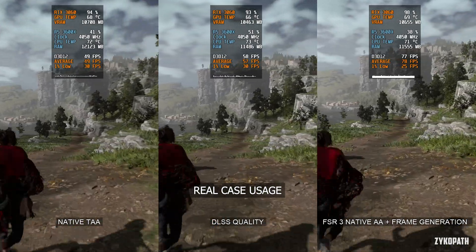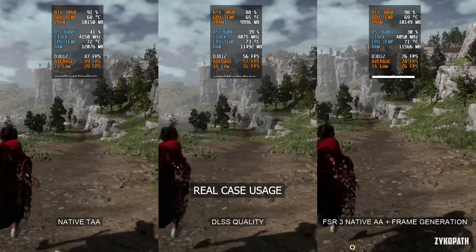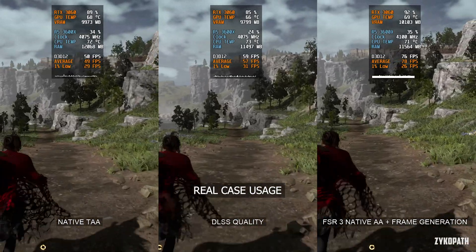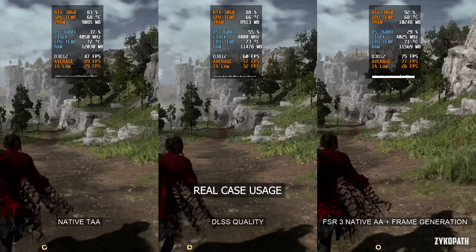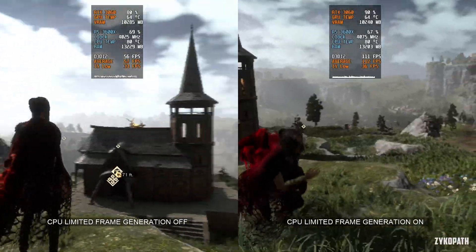The most impressive aspect of frame generation is its impact on CPU-limited scenarios. As games increasingly stress CPUs, inserting artificial frames between real ones to achieve an otherwise impossible frame rate is a game changer.